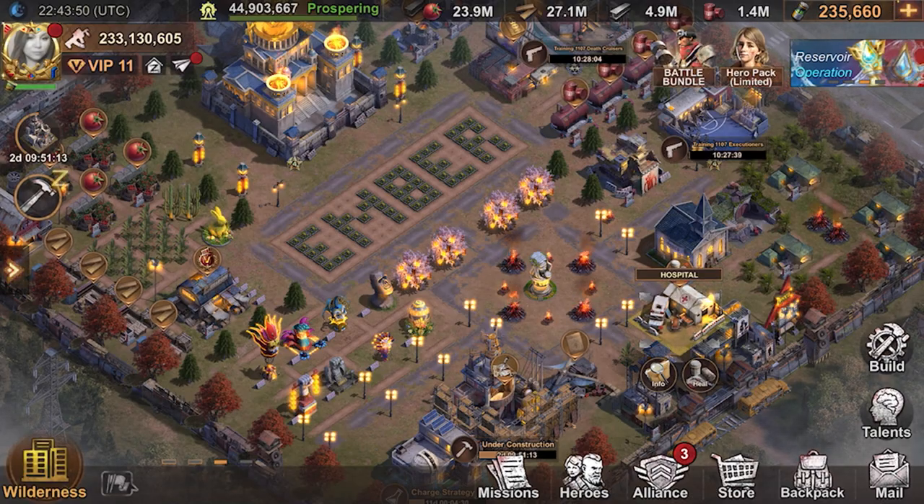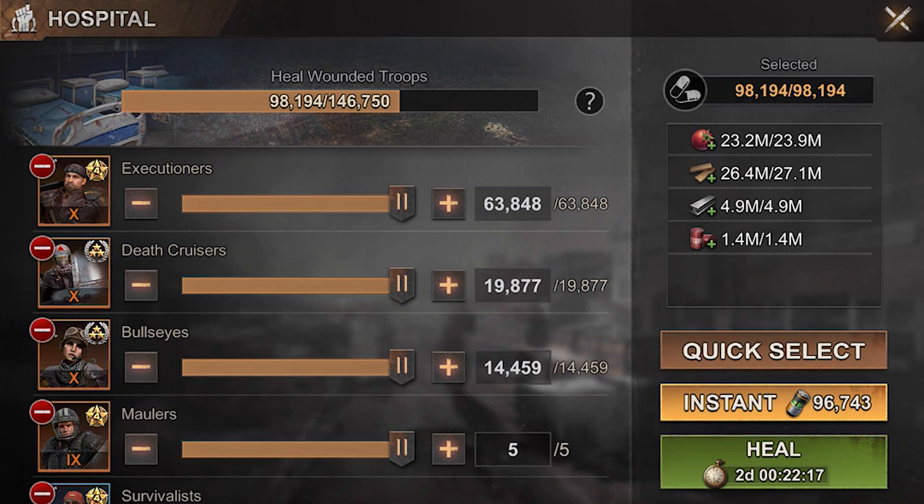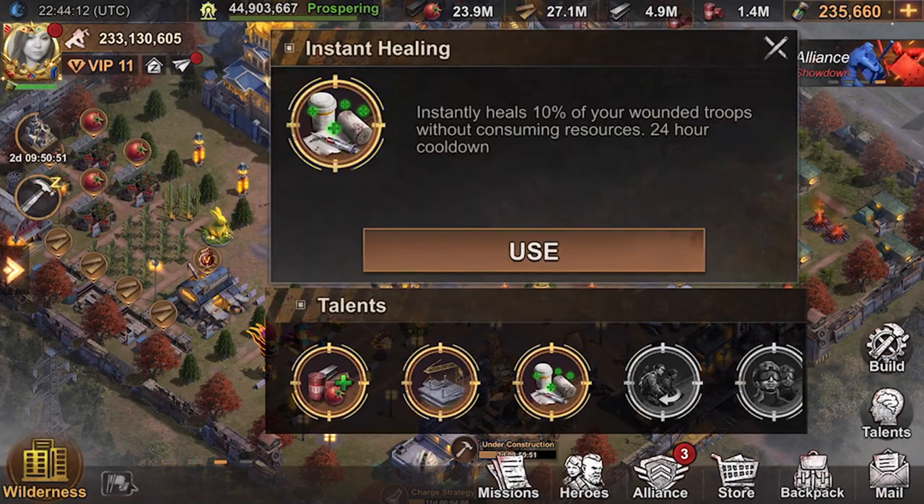Now if I click on heal, now that I'm in econ, you can see I've lost 17 hours simply by switching to econ and going into battle dressing. To top things off, I'm also going to utilize instant healing. You need to activate this before you start the healing. When your hospital's full, it's going to instantly heal 10% without using any resources. You can only use this once every 24 hours, so make sure you've got as many troops in your hospital as you're going to have to get the biggest bang for your buck.